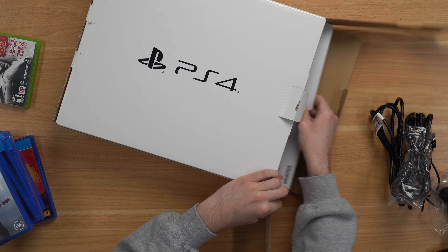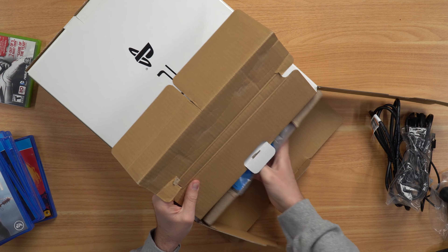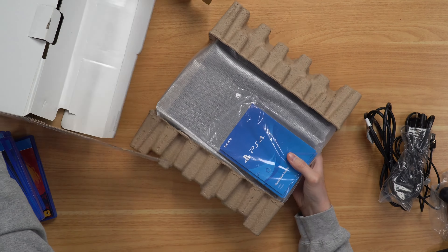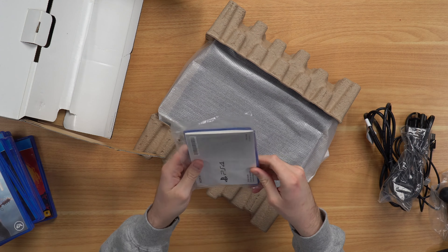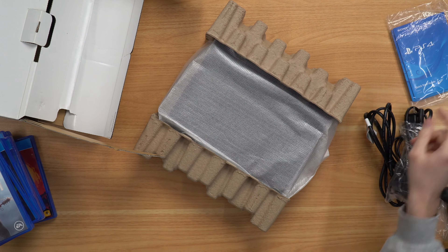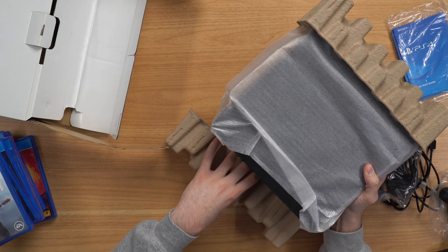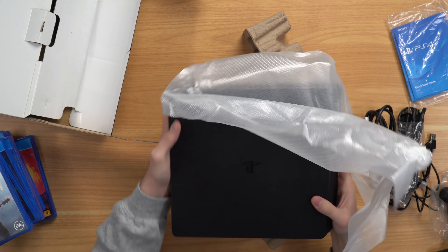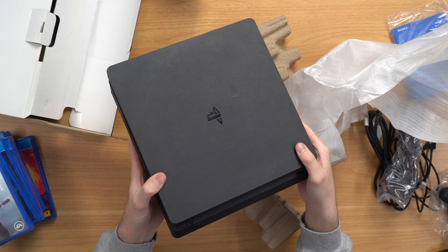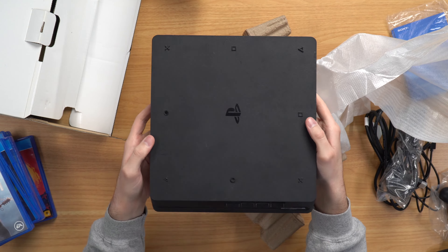Let's pull these little flaps and we should get our console now — and here it is. You still got everything with it. I know it's kind of rare these days for people to keep all their boxes, but it's nice for reselling and as a collection piece. Here is the console — it is the PS4 Slim, and it appears to be in very nice condition. It's got some scratches, but nothing too crazy. We'll test it out and make sure it works.